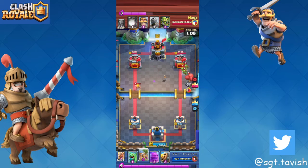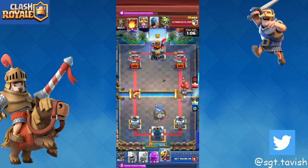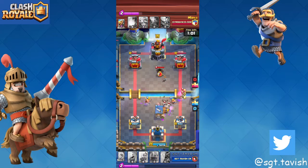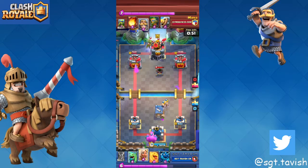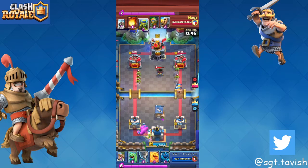Right here I play a barb hut onto his spear gobs — those barbarians are going to kill off his spear gobs — and I play the barbarian barrel to get rid of his skeletons because I want my barb hut to stay alive. Right now we're in double elixir, I have a clean barb hut down, I'm going with e-golem at the back. Going left lane here.